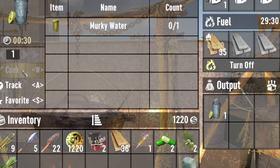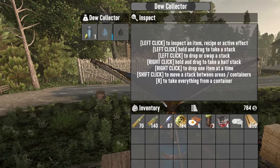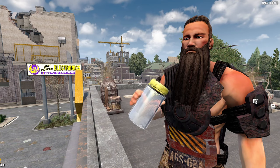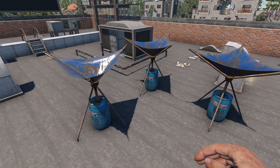This is where it gets good, because phase two of staying hydrated in the apocalypse begins with your first dew collector, which produces a jar of drinking water every few in-game hours totally passively. So once you have a couple of these things set up, you're going to be pretty much set for the rest of the game.